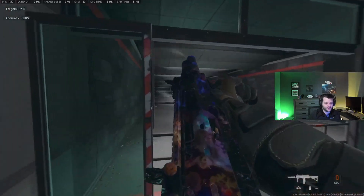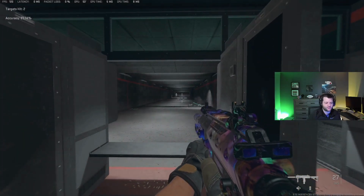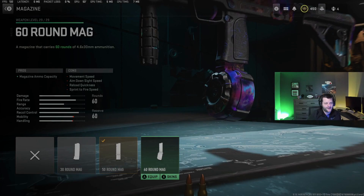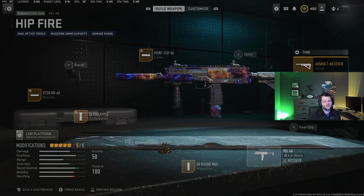The recoil control with hipfire is not bad, and this thing is actually fairly consistent up to about 15 to 20 meters hipfiring. The nice thing is it can get a 60-round mag, so if you're someone who wants to just have some fun hipfiring — push a building and hipfire some enemies — this is definitely a solid build.